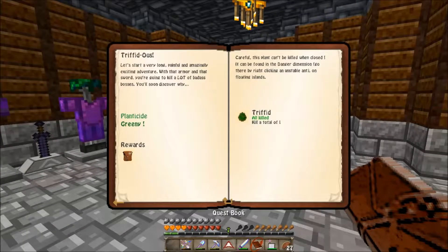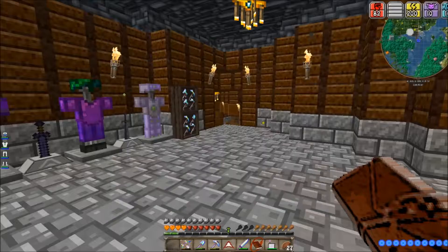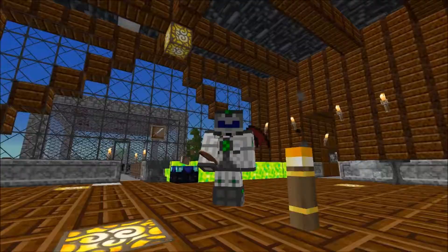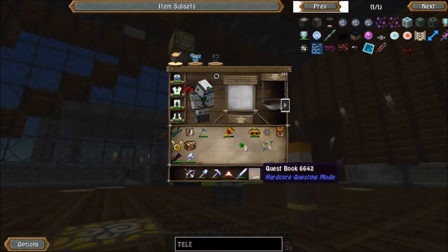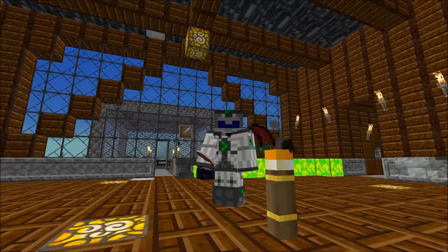We are set. Next episode maybe we can run through some more of these. This is the one — I don't think we have the robo warrior, we're actually going to have to find it. We also need to get a rainbow ant — I just haven't seen any ants around here — but we'll find it, we'll get it. That's going to be it for today — next time we'll do the quest book, kill some of those enemies, and get as far as we can. I will see you guys next time.